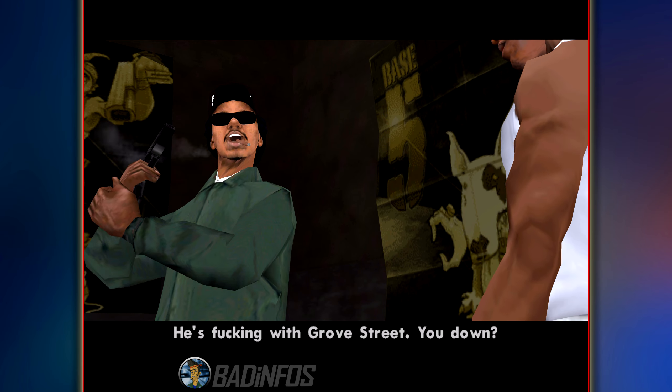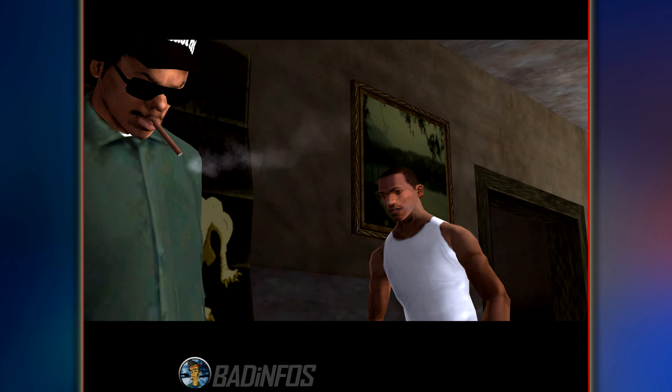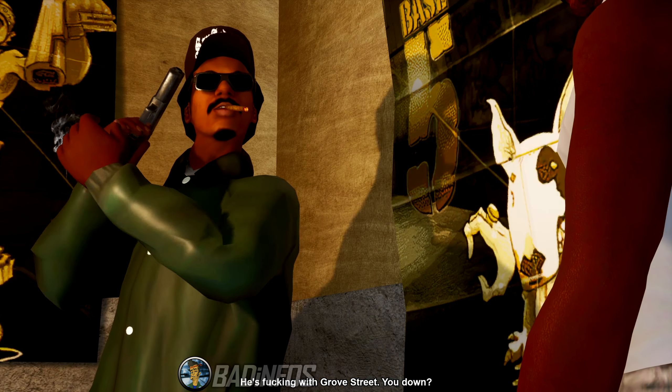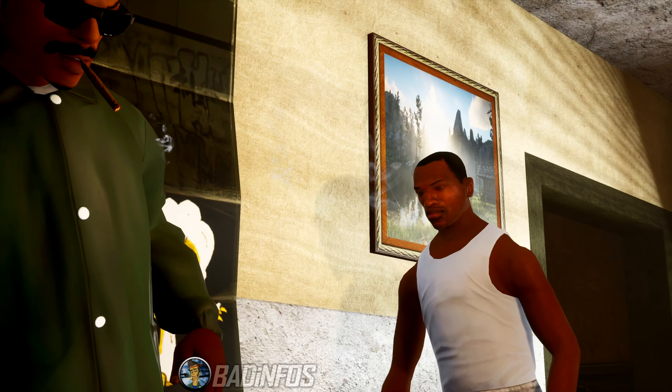Never in your life have you seen Rider's eyes in the original, because of how close his glasses are to his face. But here you go — he actually has eyes in the Definitive Edition and you can see them from time to time.